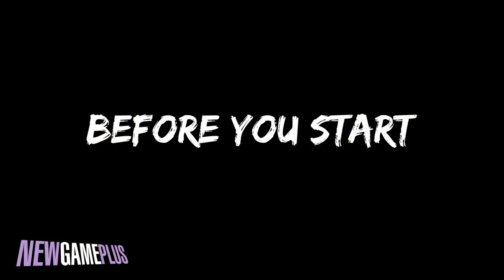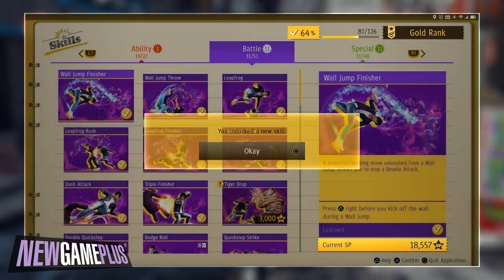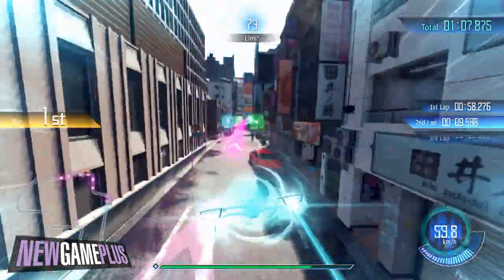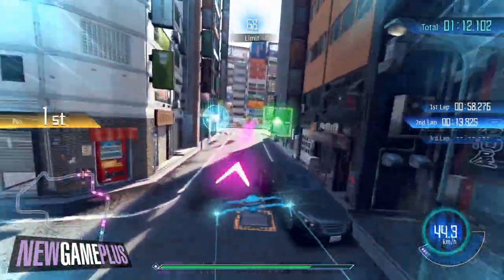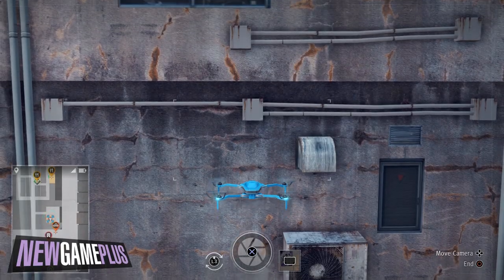Before we begin, let's get a few things out of the way. There are up to 55 QR codes in total to scan, while 5 of these are skills that can be unlocked through the menu. The other 50 pertain to acquiring drone parts to assist in the drone racing minigame, so if you're only interested in unlockable character skills, check the video description for timestamps to help you get to the appropriate section.